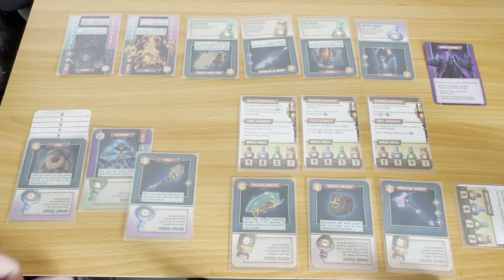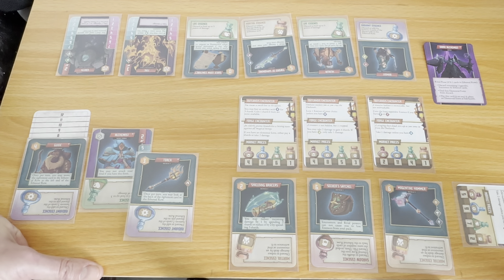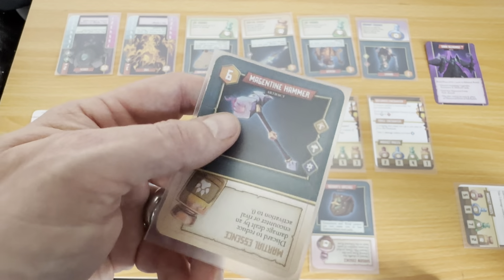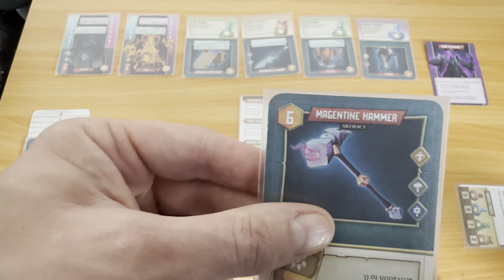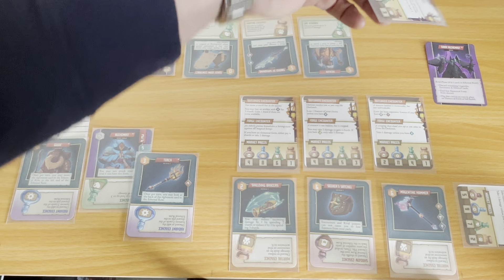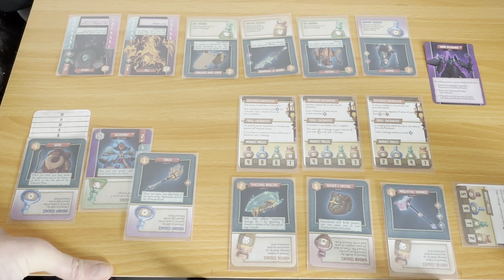The Outlands encounter says: 'You rescue a smith lost in the waste. You may buy an artifact with that symbol — a weapon — for three shards. Gain a shard if there are none available.' We could buy a magnetine hammer for three shards, so that would be kind of half price. But the issue with buying this so early in the game would be we'd lose the torch ability — once per turn you may look at the back of the rightmost card in the ethereal row. That's really useful right at the beginning, so I'm not going to buy the artifact.